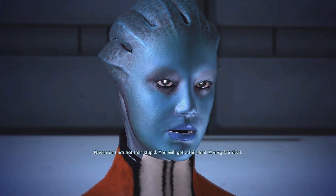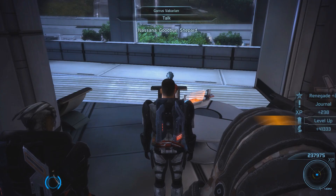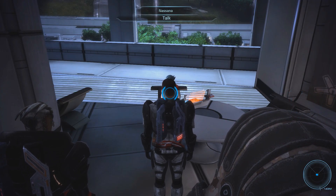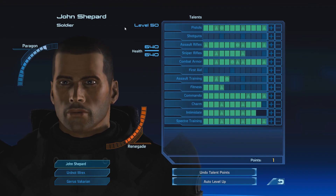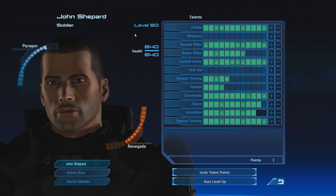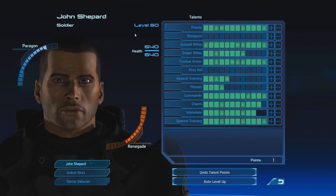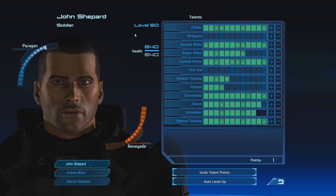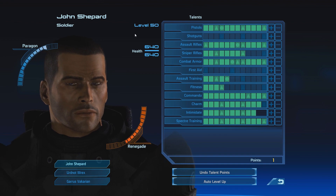In my completionist playthrough of the game, linked on the right side of the video, I was able to reach level 50 after about 20 hours of gameplay — well before tackling any of the DLC or Virmire, and I even had a few of the smaller assignments left. So it is absolutely possible to have your entire squad decked out in level 10 Spectre Master Gear before heading to Virmire, if you go there after completing Therum, Feros, and Noveria.